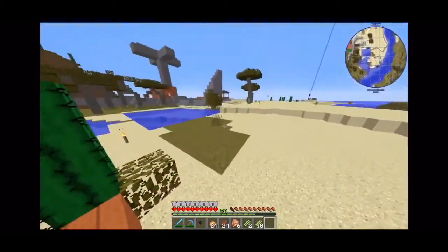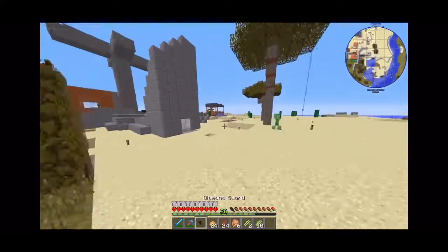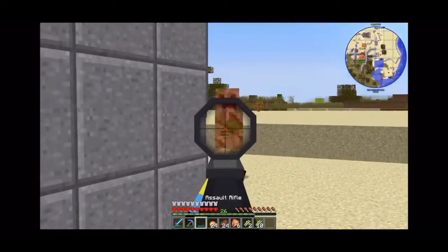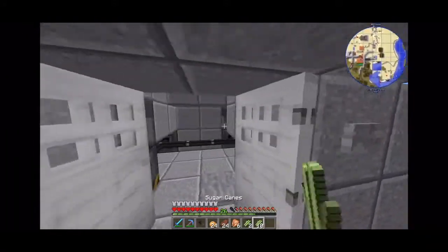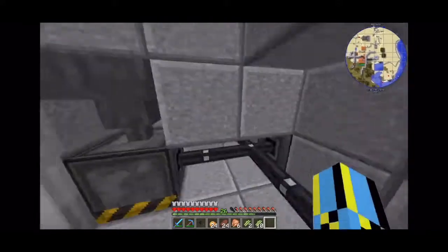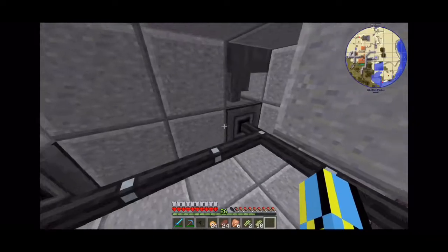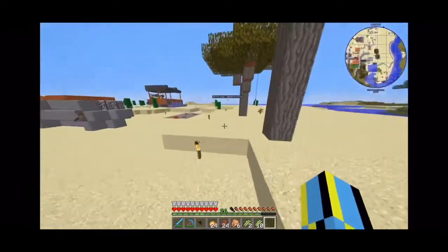Okay, we'll take a quick look and then move to space. Here's a power plant — I don't know if I ever showed you it. Oh no, we're out of coal for the coal generators. Oh boy. These are cool though.